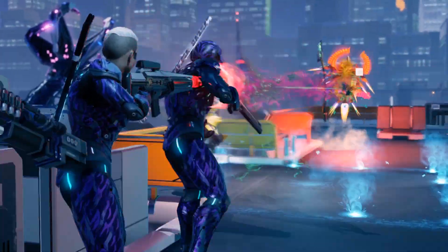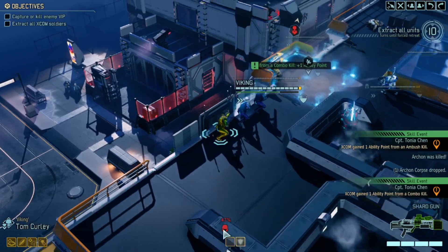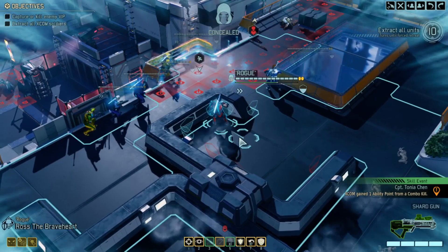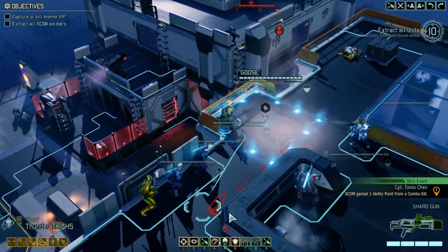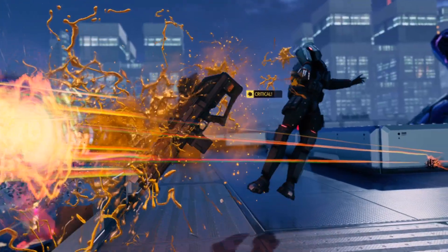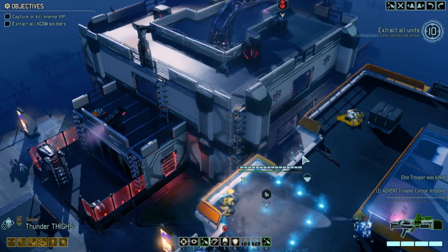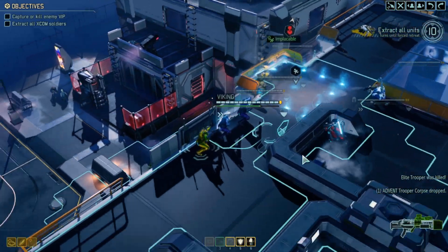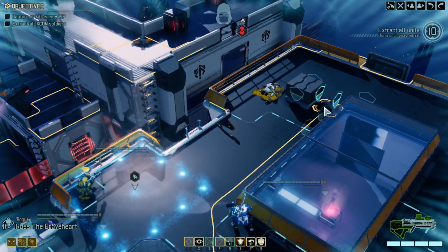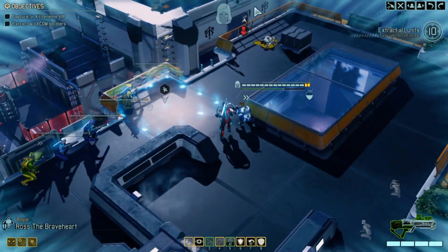That makes sense to try. We don't really want to move in on this guy. Let's try the shot at 68%. Fantastic! That was really good by the numbers. Ross is still concealed, so I'll move up and let's spot these guys. I'm tempted to move there - let's see if there are any other enemies down the bottom. We've got a turret.